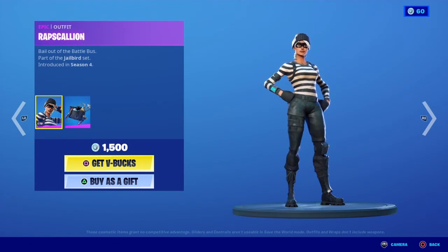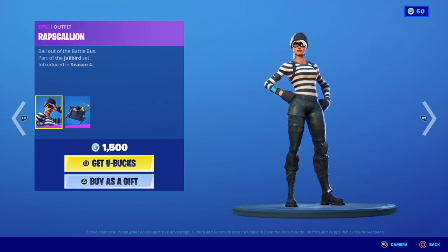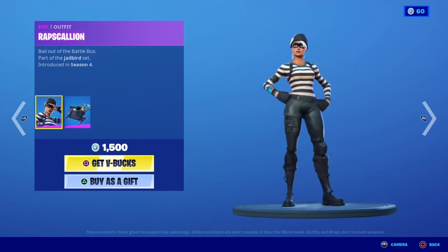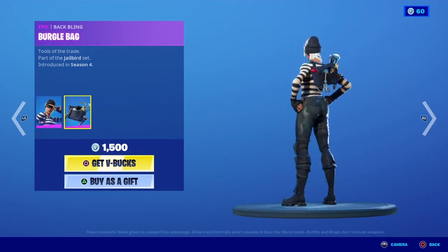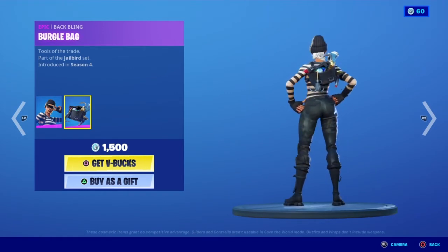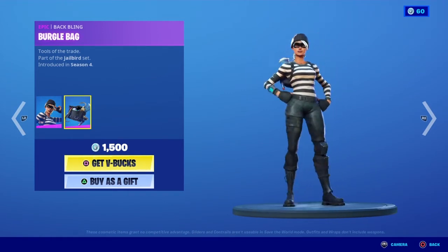Moving on, we have Rapscallion — 'Whale out of the battle bus.' This skin is part of the Jailbird set and was introduced in Season 3, and this is what the skin looks like. Moving on to the back bling, we have Burgle Bag — 'Tools of the trade.' The skin and back bling together cost 1500 V-Bucks, and this is what they look like.